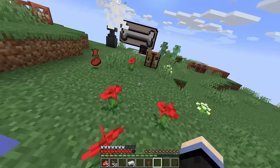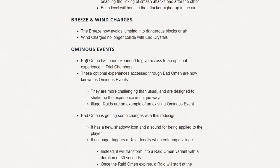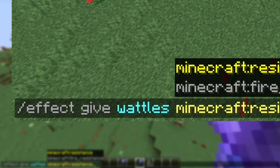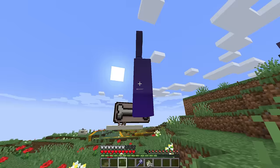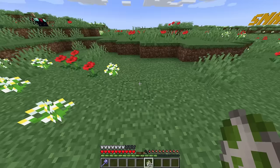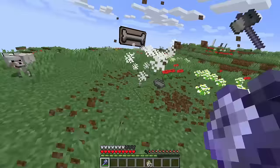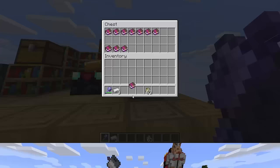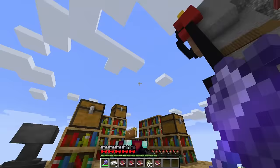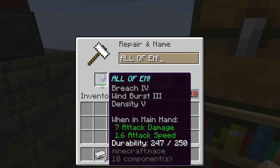Ominous events — the devs have gone ahead and reworked the entire bad omen effect in this snapshot. All of these new mace enchantments are not mutually exclusive, which means they can all be on the same mace together if you've done your grinding. Sharpness can't go on the mace, but Bane of Arthropods and Smite definitely can — not sharpness at all.